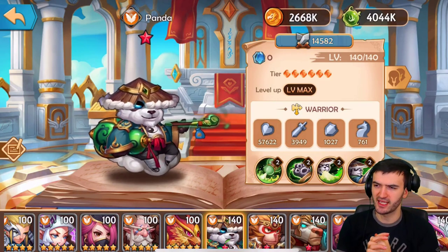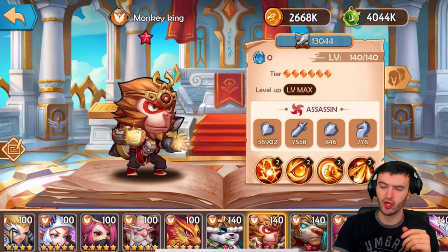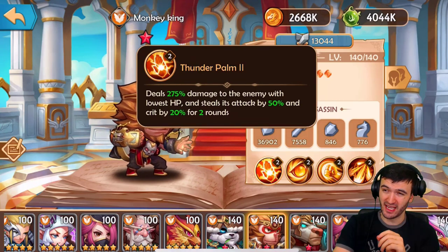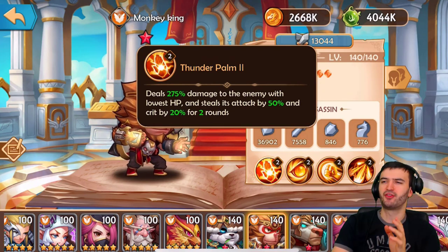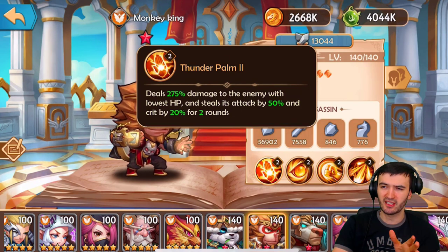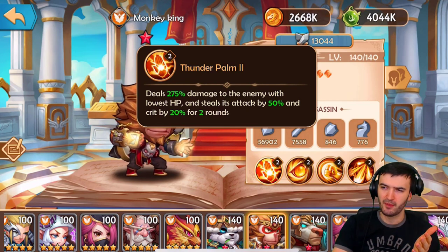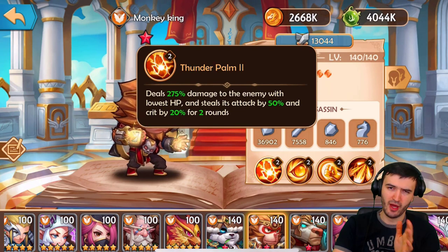Overall Panda is definitely one of the top tanks — if you have him, upgrade him and use him. The Monkey King is also interesting with some really cool abilities, but there's a catch. His ultimate deals 275% damage and steals 50% attack and crit by 20% for two rounds — but he only hits the enemy with the lowest HP. Most of the time that enemy is already about to die anyway, so he kind of wastes a powerful attack on a hero that's already dying.